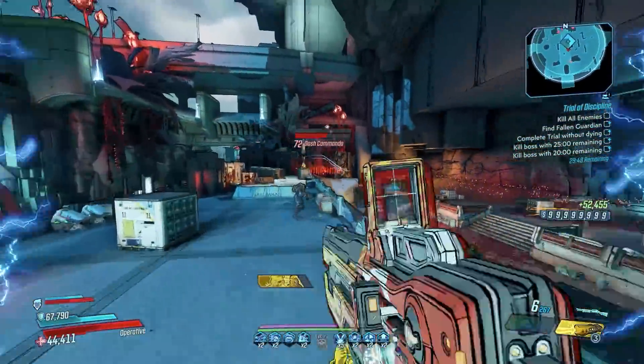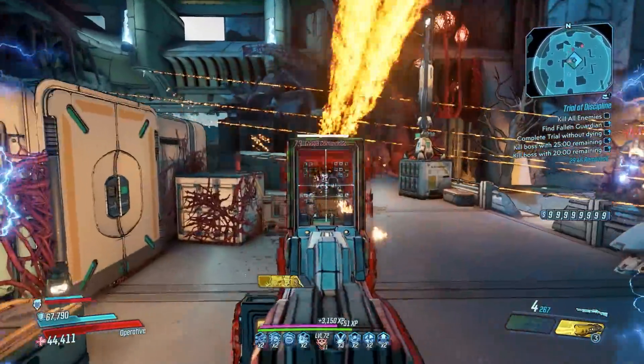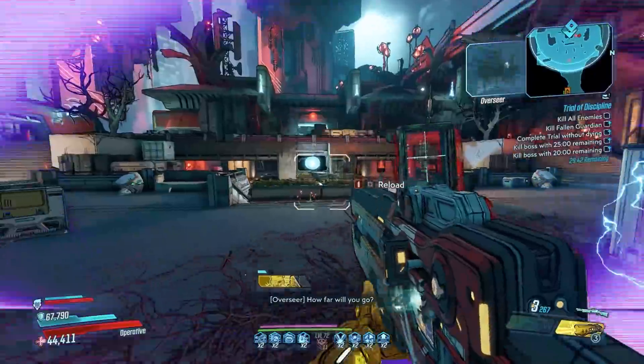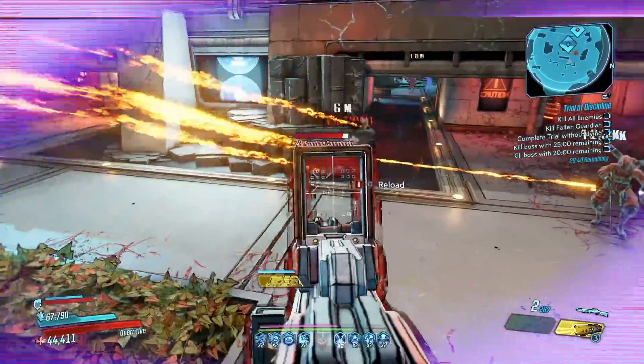There is no mayhem requirement to get this gun. The drop rate is only 12.5%, and to get a perfect version you'll need to roll the right barrel, grip, foregrip, and whichever element you want.